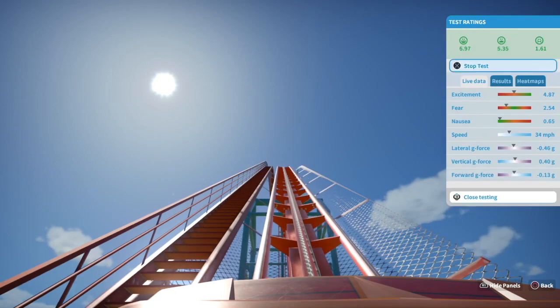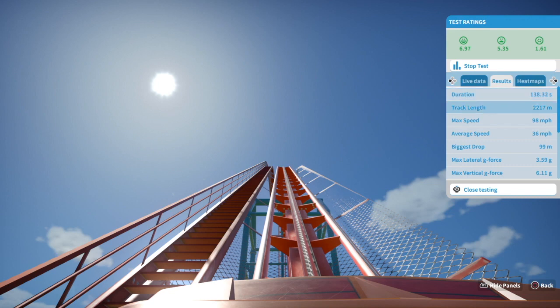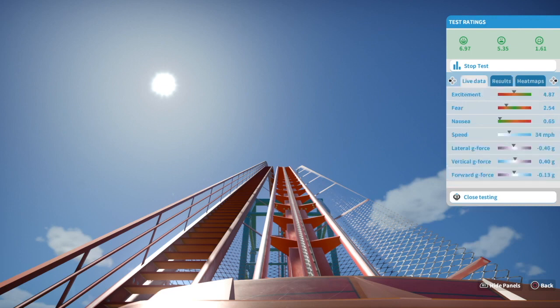I had to have the chain be a little bit slower because of the block sections. Track length is 2,200 meters, max speed 98, biggest drop 99 meters — so over 300 feet. The G-force area is a little bit higher than it should be, but it's okay. For airtime count it says two inversions, but it really doesn't do inversions — you'll see the ones it counts as inversions. So let's go ahead and enjoy the ride.